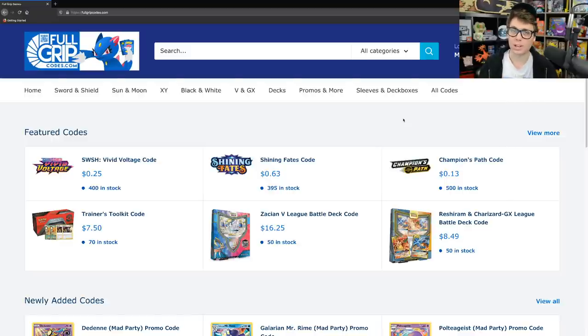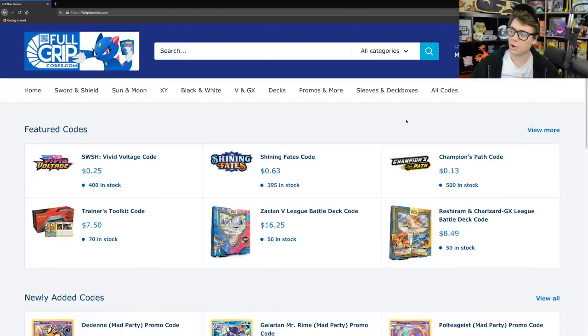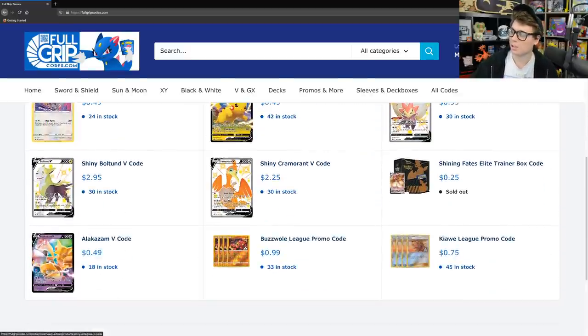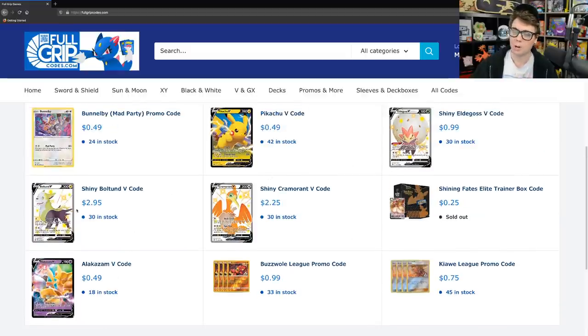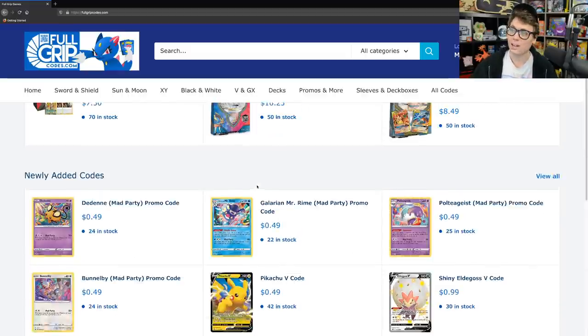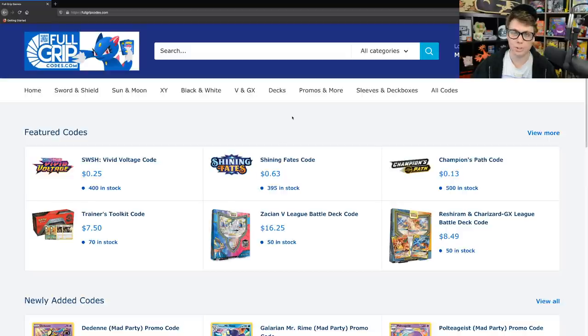This is an exciting set with a brand new mechanic: Single Strike and Rapid Strike Pokemon. I can't wait to show you guys the newest strategies from Battle Styles, but before we get to it, let's head on over to fullgripcodes.com. We've got all the best Pokemon TCG Online codes available for instant email delivery, including awesome new shiny Pokemon V from Shining Fates. Supporting the shop at Fullgrip Codes directly supports the content I create here on Tricky Jim.